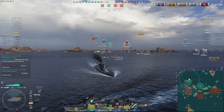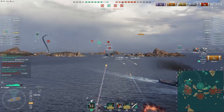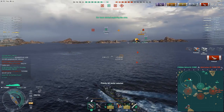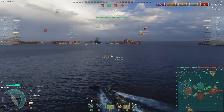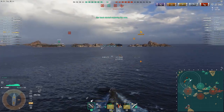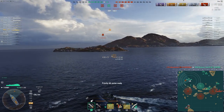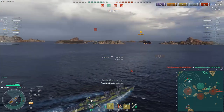I do expect him to be maneuvering in some shape or form. He has turned a little to the right. I get another fire. There are more aircraft coming in — I activate my AA defense sector. That New York goes down to the two fires I had burning. Another wave of Ryuho torpedo planes coming in. It's been a constant onslaught on this side of the map as both carriers on the enemy team have been hammering my teammates with virtually every attack since the start of the game.